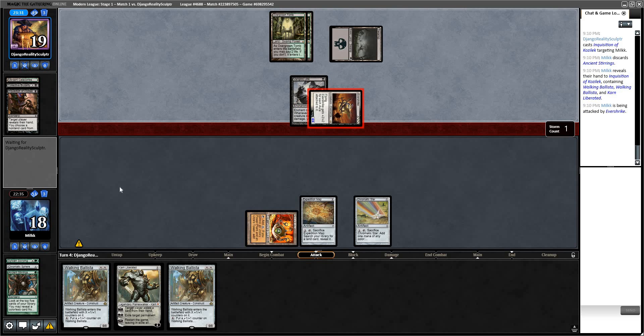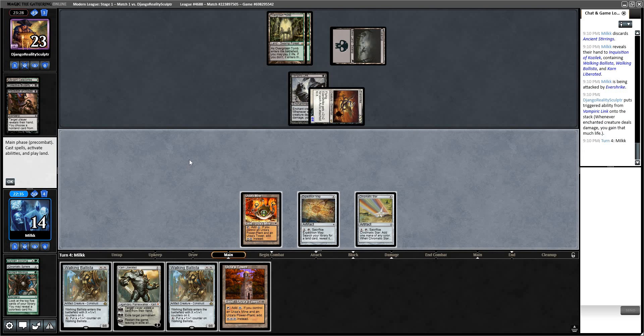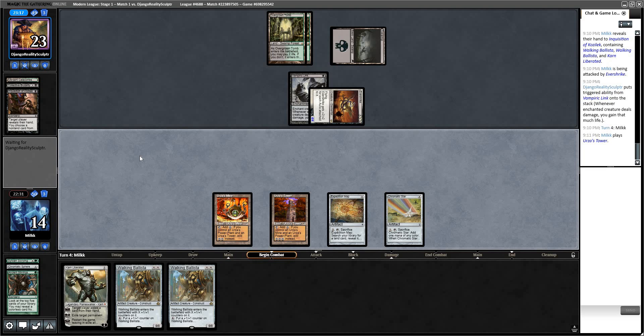A 4/4 flying lifelink isn't that good against us — we don't really care about that. Now I have Karn next turn; I can just Karn away his Evershreek. Even though I played horribly, I might get bailed out. Classic Tron player. I'm going to try to clean it up moving forward — that was just awful.